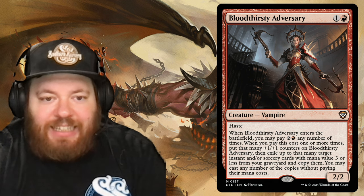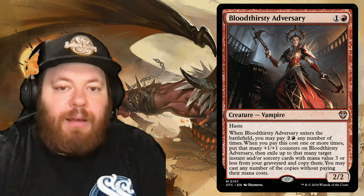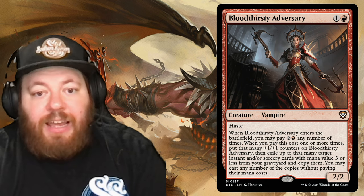Bloodthirsty Adversary is a Vampire from Innistrad: Crimson Vow for one and a red with haste. Whenever it enters the battlefield, you may pay two and a red any number of times — each time you pay, put that many plus one plus one counters on it, then exile up to that many instant or sorcery cards with mana value four or less from your graveyard and copy them, casting copies without paying their mana cost. Very on theme.